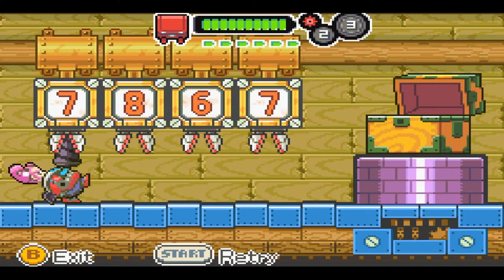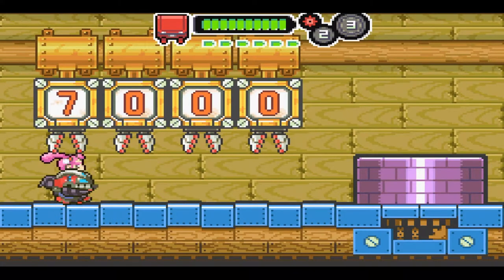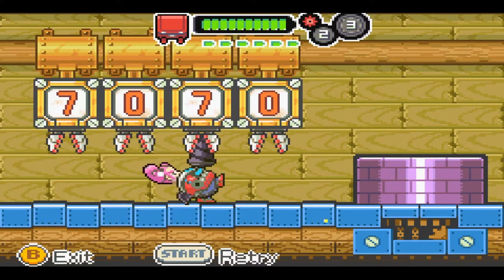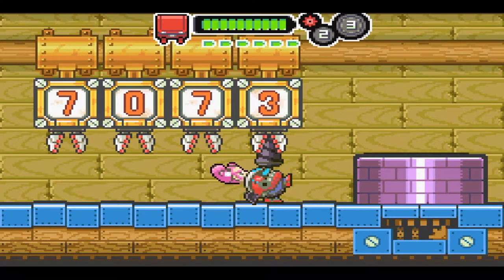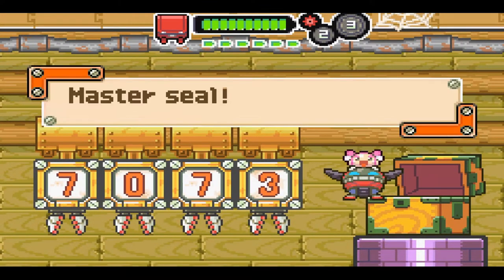This is a level three code, and this is for the master seal, which enables hard mode. The code is seven, zero, seven, three. The sound stone requires the sound stone item, and the master seal requires having collected all 31 treasures and earning the highest rank — crime boss — in order to activate.